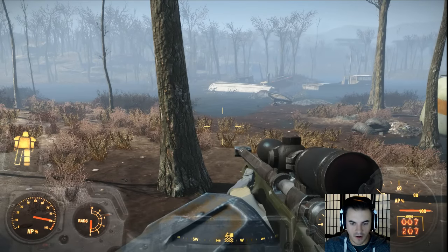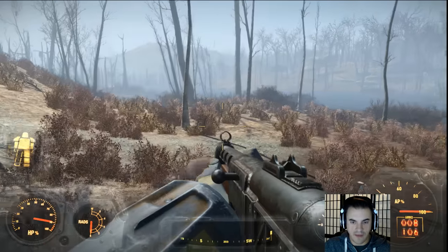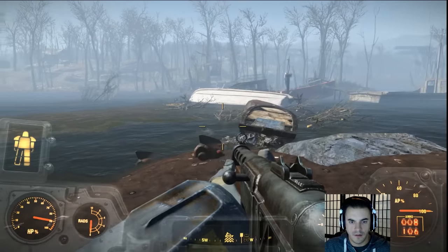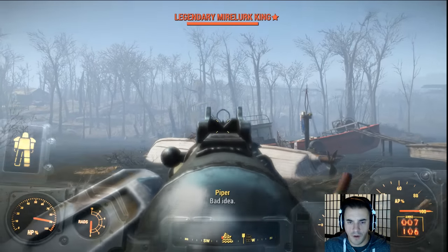We're much better equipped this second time around. Why is that? Because we have Yambus — it's not really Yambus though. Trying to get a grasp on that, trying to let that sink into your power armor.